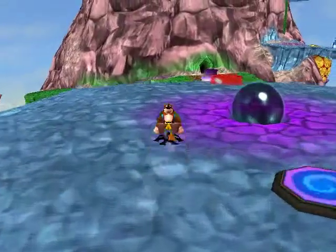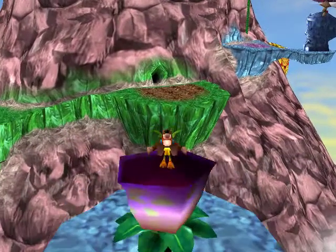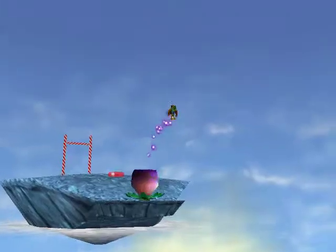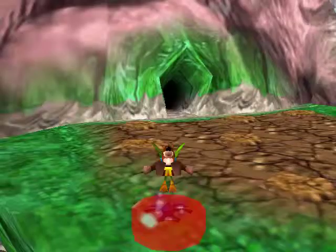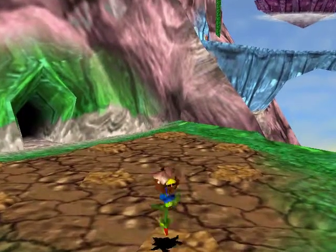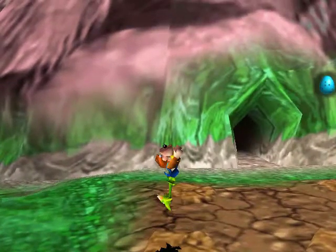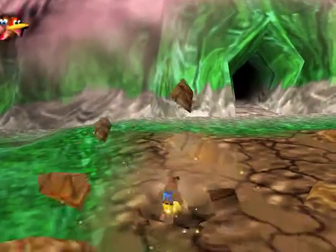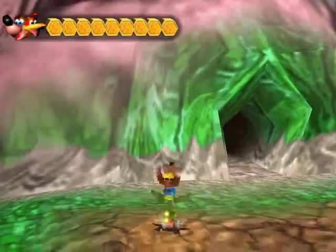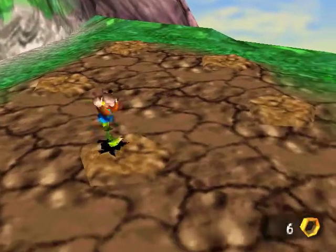We've got ourselves a Jumpin' Jackin' Kangaroo, a flower, and a cannon. I'm trying to think about backtracking. My Hailfire Peaks scrimmage is done — finished — same with Glitter Gulch Mine and Witchy World. There are a couple of things again in Jolly Roger's Lagoon that I know I could have gotten. I'll get them before the final bosses though.